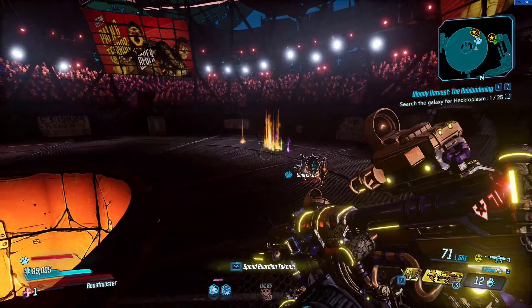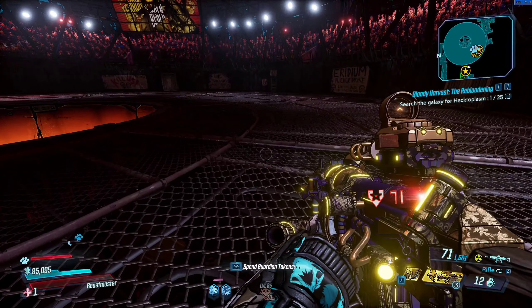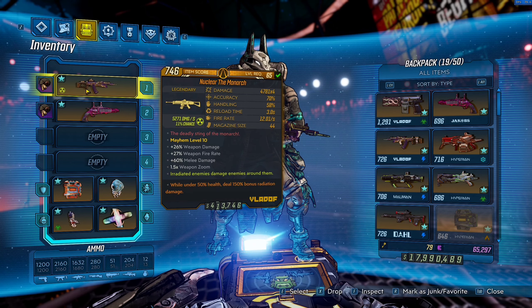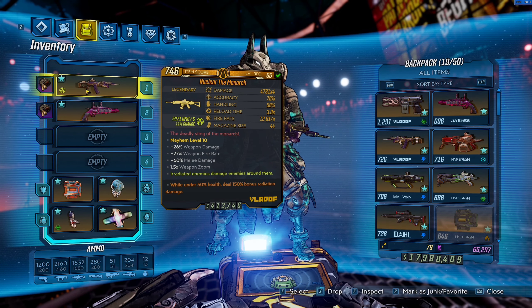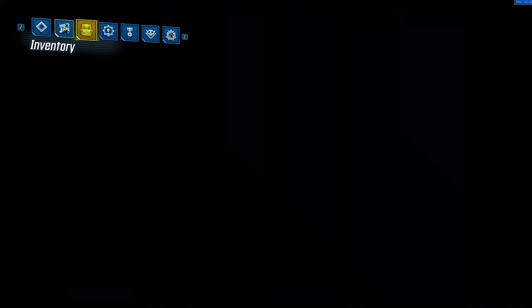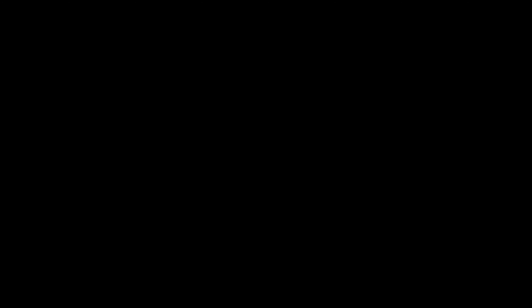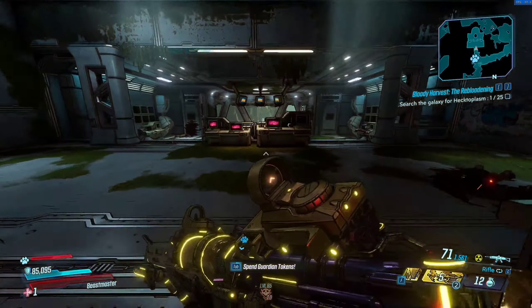This is a great build for mobbing and bossing. Your damage for your own character is going to be a little bit lackluster. We do have a URAD Monarch so you're not doing zero damage, but you're not killing as fast as a fade-away crit stack bot build. This is more of a good mix between a fun build and a powerful build, but this playstyle is not for everybody. Not everyone wants to rely on rack attacks and grenades to do maximum damage — a lot of people want to do the damage themselves.